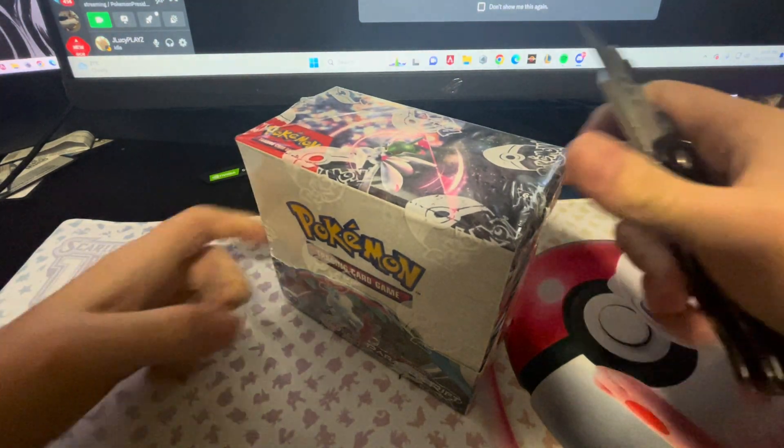Come on, give me some good hits now. We have a Gible, Tatsy Guru, an Onyx, Professor's Turo Scenario, and a Shen Power Hollow. Come on, don't be one of these boxes. We have an Onyx, Nickits, Flittle, an Apom, Snorlax Doll, Spindor, and we've got a Gimme Ghoul Art Rare. Nice! Gimme Ghoul Art Rare is nice.